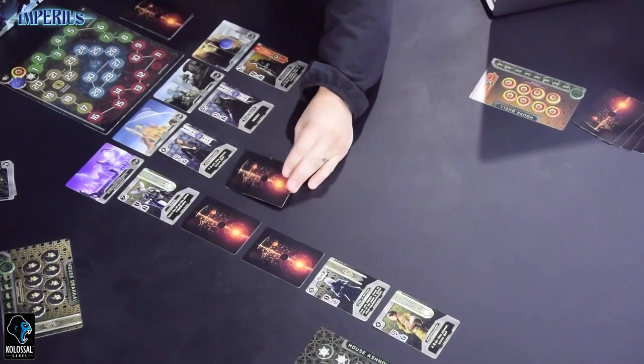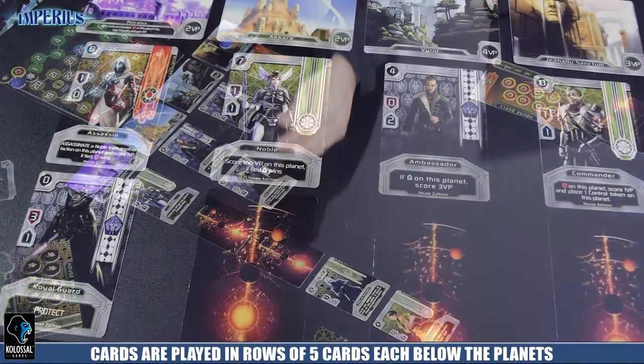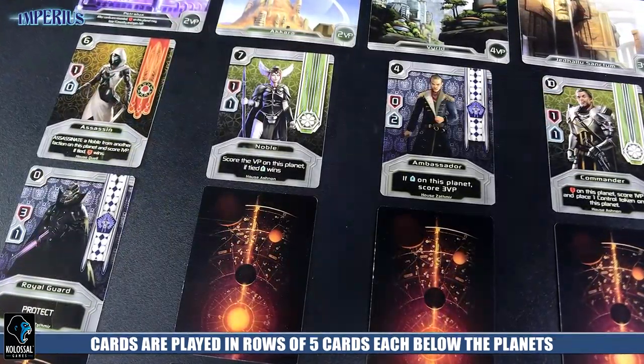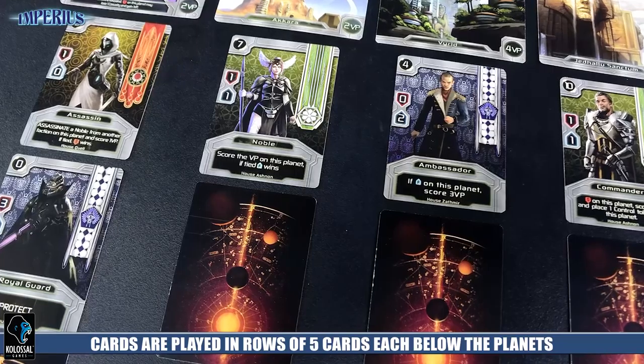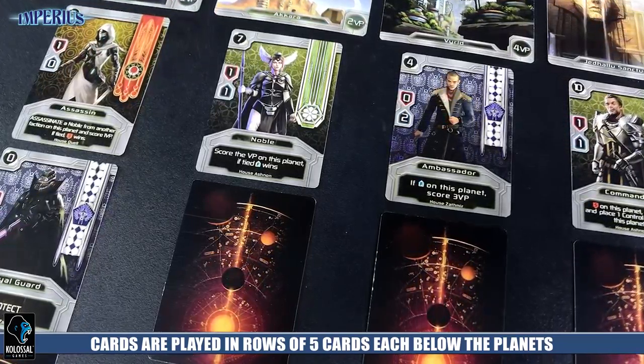Each one of these columns — we have a four player game set up so there's four planets — can hold two face down cards, but no more than two. So you have the opportunity of playing the card that you wish to play face down, or you can play it face up. This gets other players knowledge. And as the round starts to develop, you start getting an idea of where people's cards are and how they're going to interact with one another.